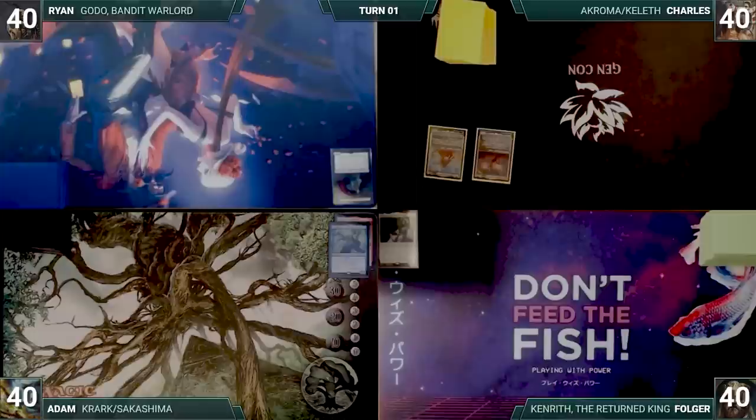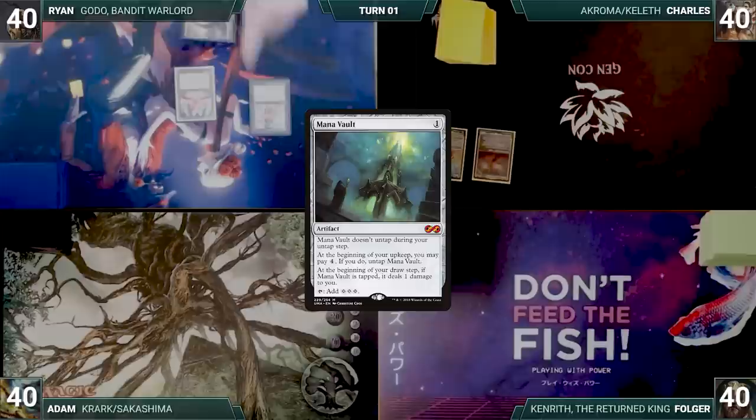Ryan wins the craziest prediction for 2021 challenge and gets the start. Ryan draws a card for turn and plays a Mountain. He casts a Lion's Eye Diamond. Ryan casts Mana Vault. He passes to Charles.